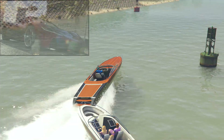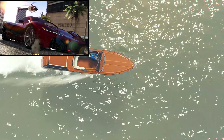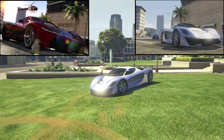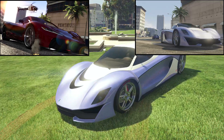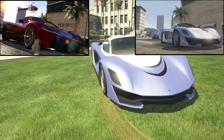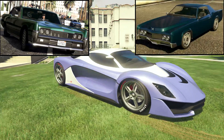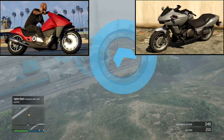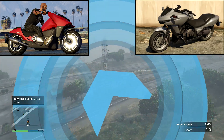Same with the Progen T20. To me, it looks a lot like the Osiris and the Turismo — maybe more like the Turismo, because it looks a little lower to the ground. I just feel like it looks so much like the Turismo. Same with the Chino and the Virgo — they look very similar. And the Dinka Thrust and the Dinka Vindicator look almost exactly the same.